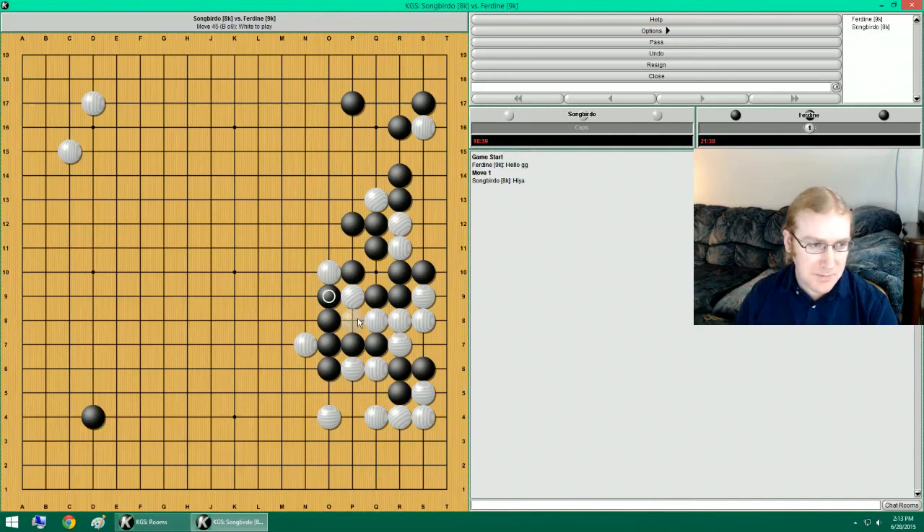If I save this stone now, he can do this move. And then that move. So I actually need to take liberty off of this stuff first. This is better than this one, because it takes away this forcing move. So let's do that.